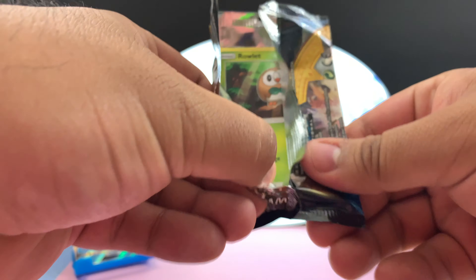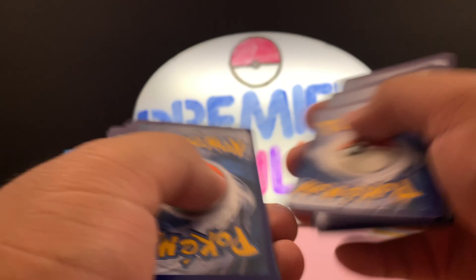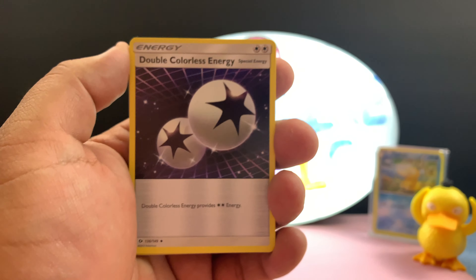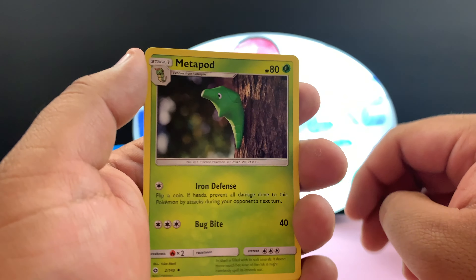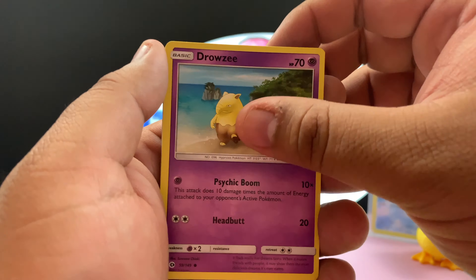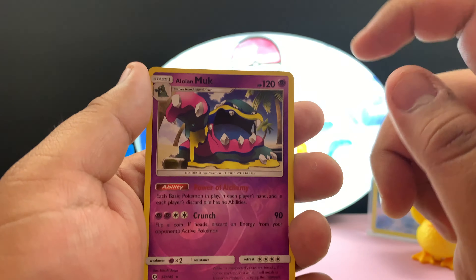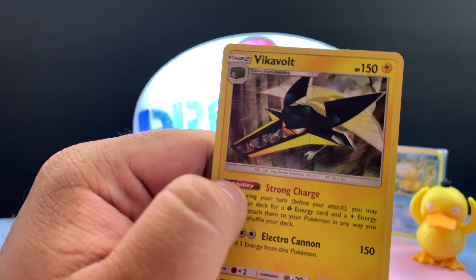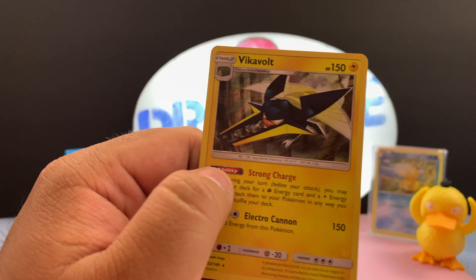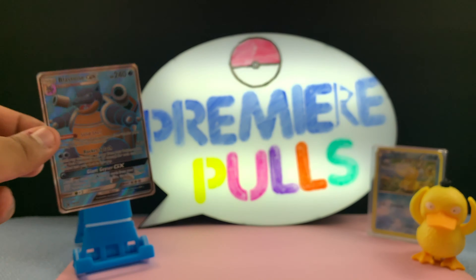Last but not least, Sun and Moon base set — hopefully we get something good here. It's kind of disappointing so far because we bought that special box, and usually I do pretty good on those specialty boxes, but I guess not today. Here's a code card. DCE or Double Colorless Energy, Granbull, Metapod — really cool artwork — Water, Rowlet, Drowzee, Cutiefly, Skarmory, Bounsweet, Reverse Holo Alolan Muk — I have the tag team for this which is awesome, I pulled a couple different variants — and a Vikavolt Holo. Not the greatest card, but this is actually a very playable card. I don't know how viable that's going to be with the new rotation coming up. I'm kind of disappointed — nothing too great. But we do have this really awesome Blastoise GX that came with the box, so at least we have something.